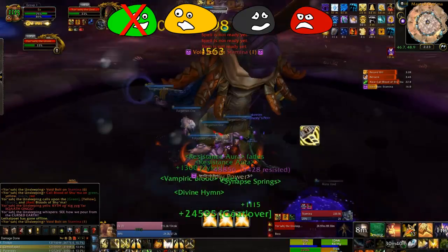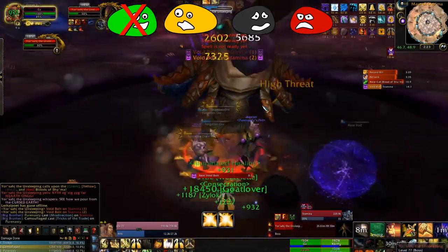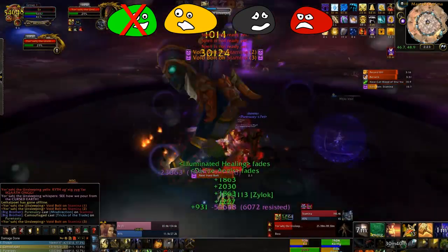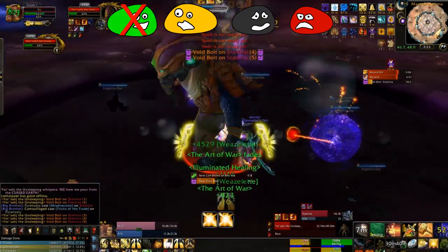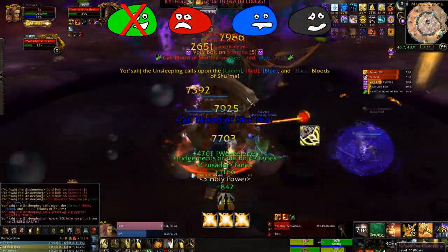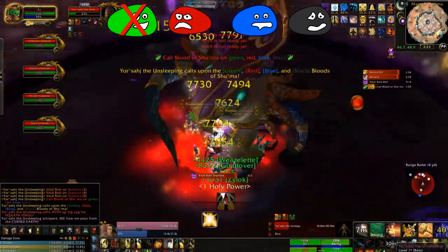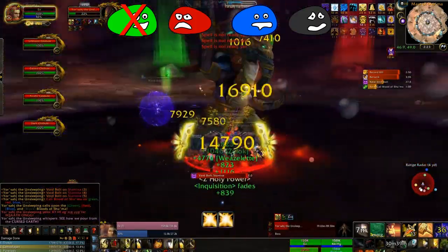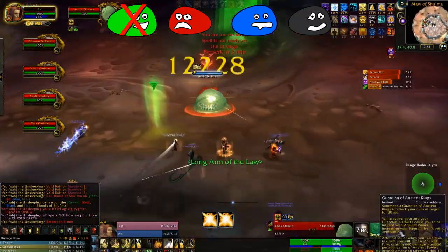This is the only time that we choose to absorb yellow. Because of this, we're going to get two sets of black adds. The second set of adds comes right before the next set of oozes. If your AOE DPS is good enough, you may choose to just sit there and AOE the adds down first. If you choose to do this, you won't have nearly as much time to kill the ooze, so you'll want to swap over all your DPS to finish it off.